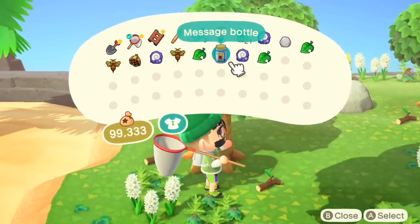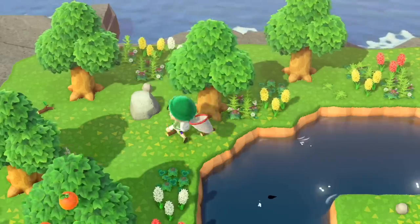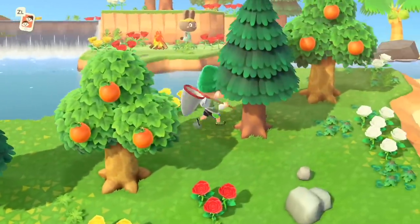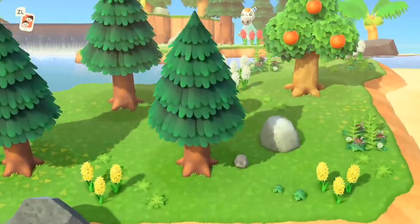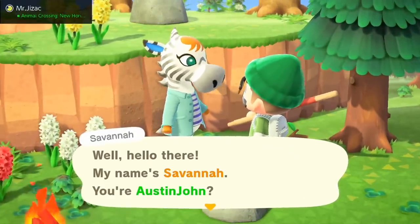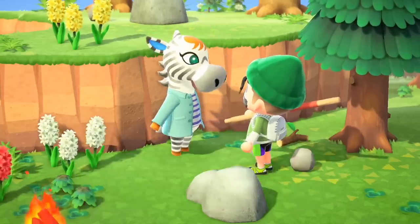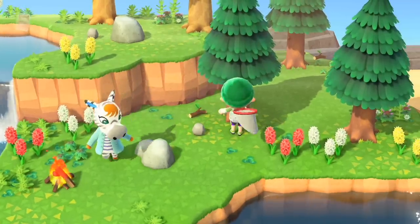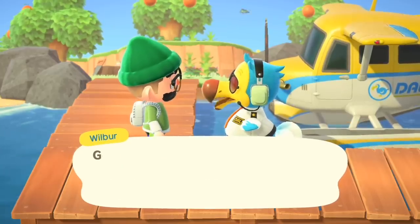Island four has a monkey named Shari. I've decided any DIYs I get from messages in bottles I'm not opening until I'm back on my island. Island five has a changing room - alpha, omega, bell bottom, dubstep - and island six is a creepy bunny island. Island six also has a zebra named Savannah - as opposed to Sahara, I get it. I love her blue inner ears and the little spiral on her head.